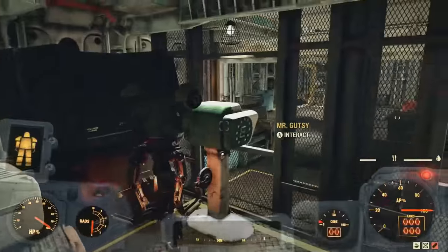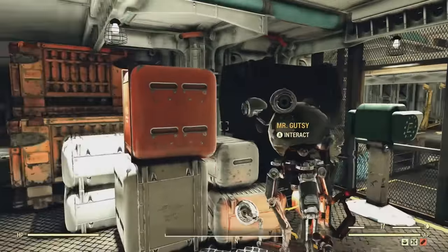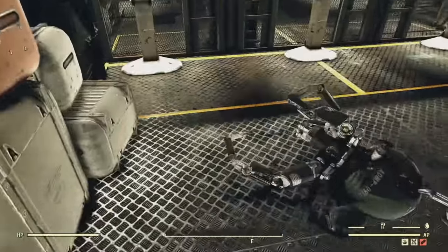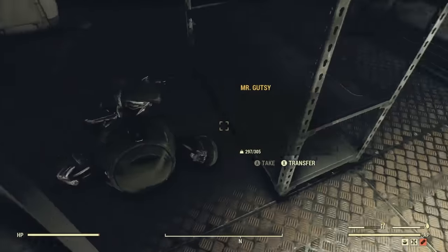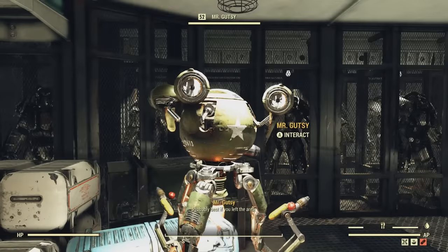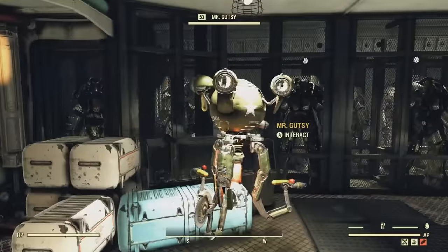When you get it placed, you just keep running forward and you'll go right through the wall and enter your power armor on the other side. Now I'll show you the three special dialogues we get when we talk to these Mr. Gutsies. The first line is: 'I'm pretty damn sure you're not supposed to be here.' The second is: 'Probably best if you left the area.' And the third: 'I'm not trying to get you in trouble here, but you should go.' Those are the three special lines these Mr. Gutsies back here say.